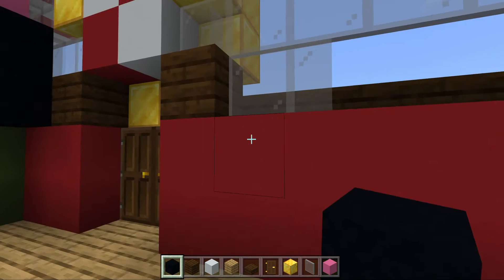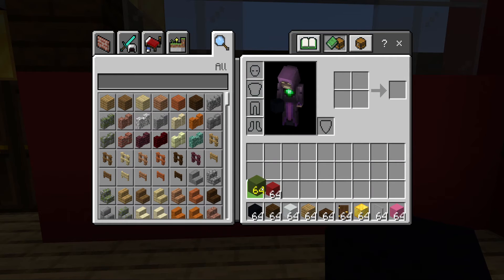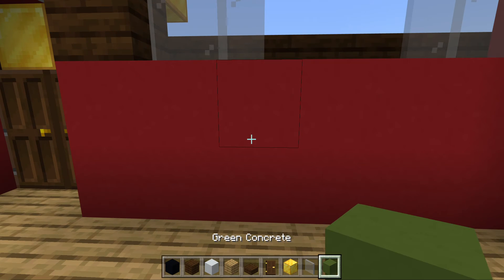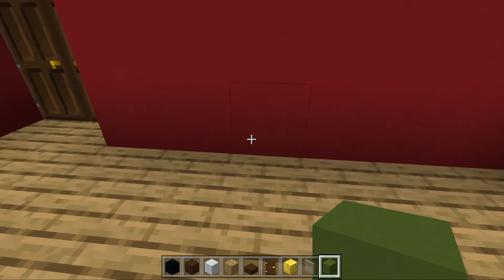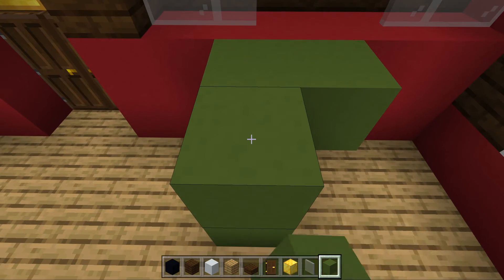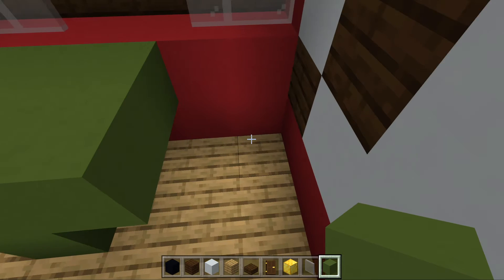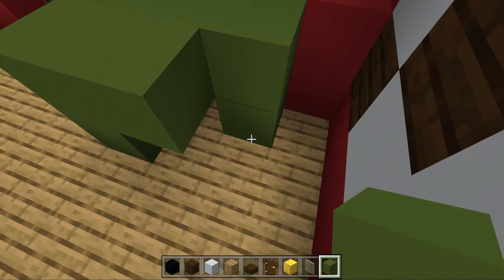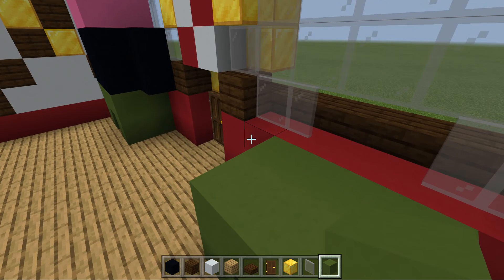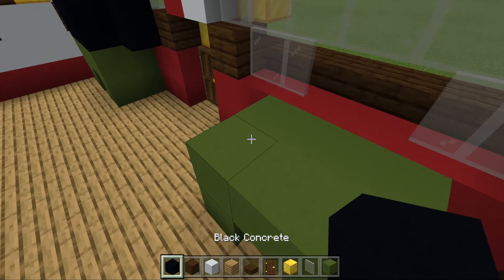Then we put green, which means I have to replace the pink concrete with green concrete. I select the green concrete and start making the pants of this worker. Now I'm going to do his shirt like the other one.